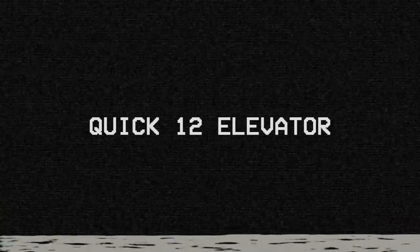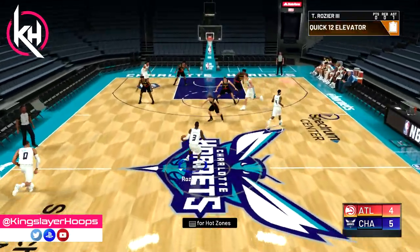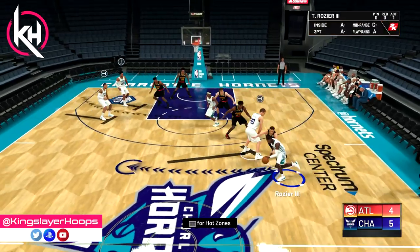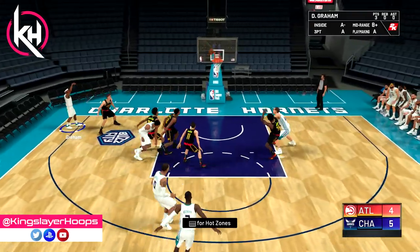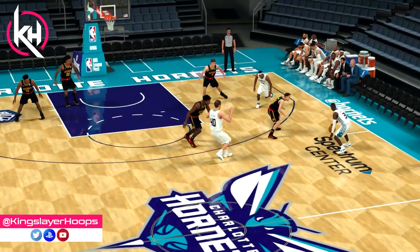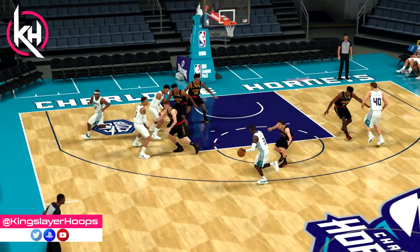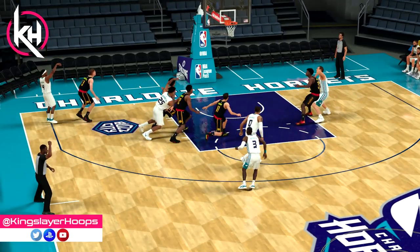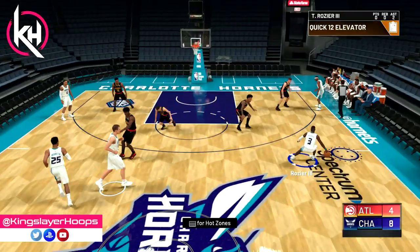On to the next play — this one is called Quick 1-2 Elevator. If you follow this channel, you'll know I love elevator plays. Terry Rozier comes over the screen and finds Devontae Graham wide open for three in the corner. Why was he wide open? Because of the elevator screen. The elevator door is closed, and Devontae is open for the easiest shot in the game — a corner three-pointer.